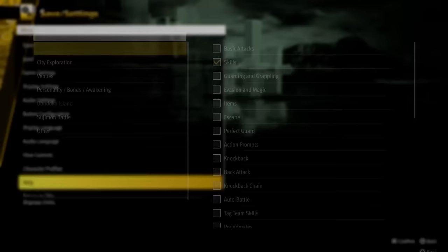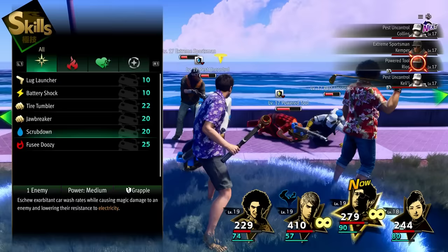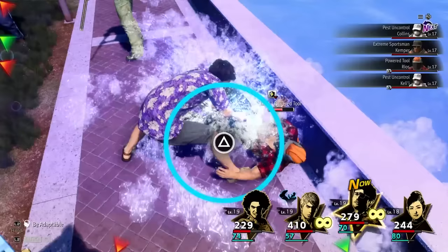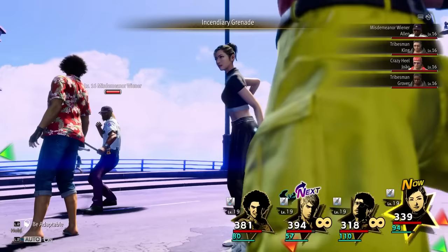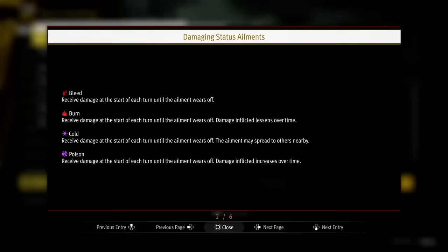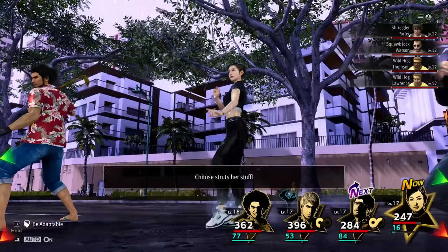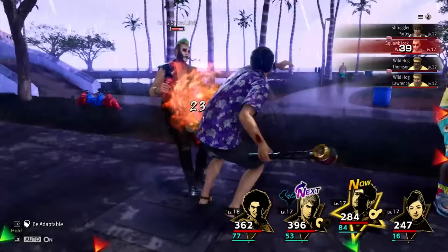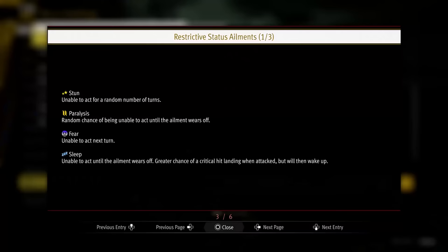Lots of information about status effects and debuffs is buried in the Help menu, but it's very helpful to know early on. Buffs and debuffs actually stack up to three times — so if an enemy is weak to Electricity, continuing to hit them with moves that inflict that weakness adds arrows to the icon and makes them even weaker. Burn does less damage over time, while Poison gets stronger over time, so try to inflict Poison early in a long fight. Brainwash is gone from the first game, but Charm is even stronger now — charmed enemies will sometimes perform follow-up attacks if you knock their teammates down. Check the Help menu in settings for specifics on how these mechanics work.